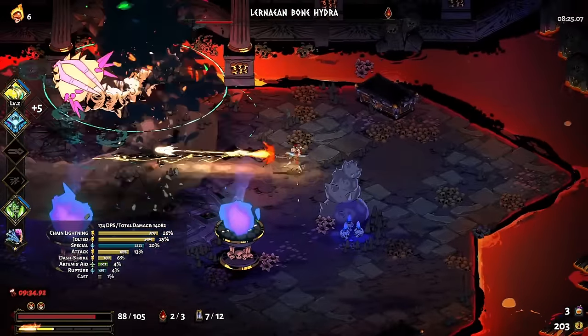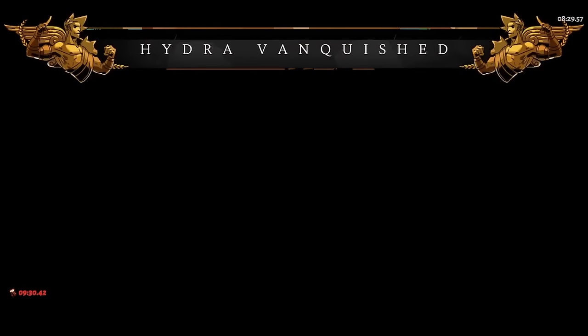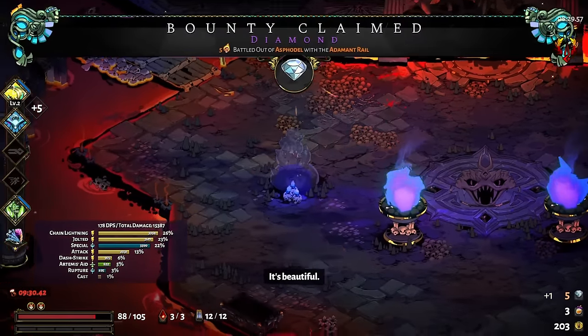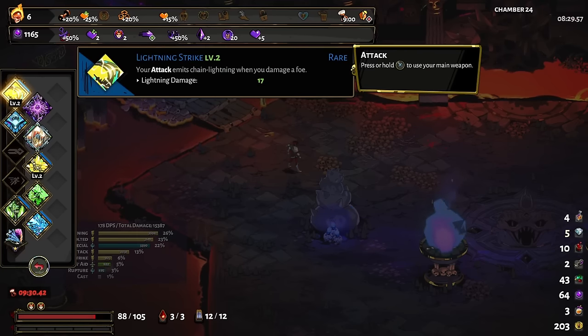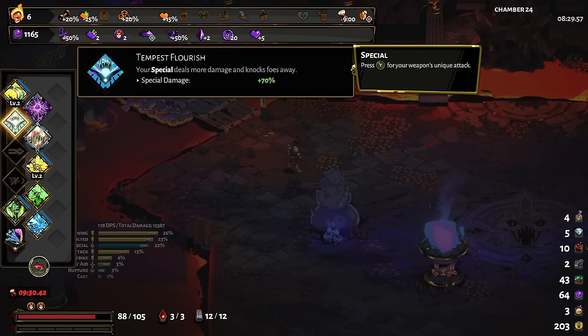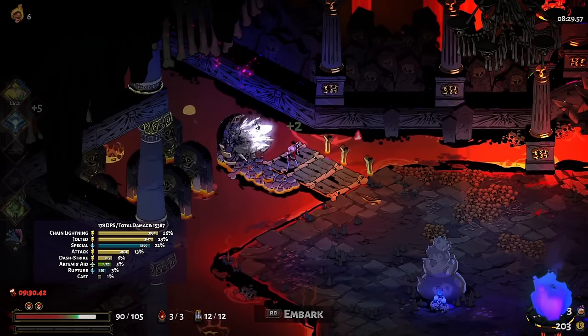Buddy, you didn't get me this time — no slams today! We're having a pretty spread amount of damage here between the chain lightning, the Jolted, and the special. I'm kind of surprised Jolted is dealing that much — it's nearing the lead. Shockingly, it is possibly the best tier two boon that exists. The call is of course pretty underwhelming, and Rupture — I take that boon fairly often still but I've grown to think of it a bit less over time.